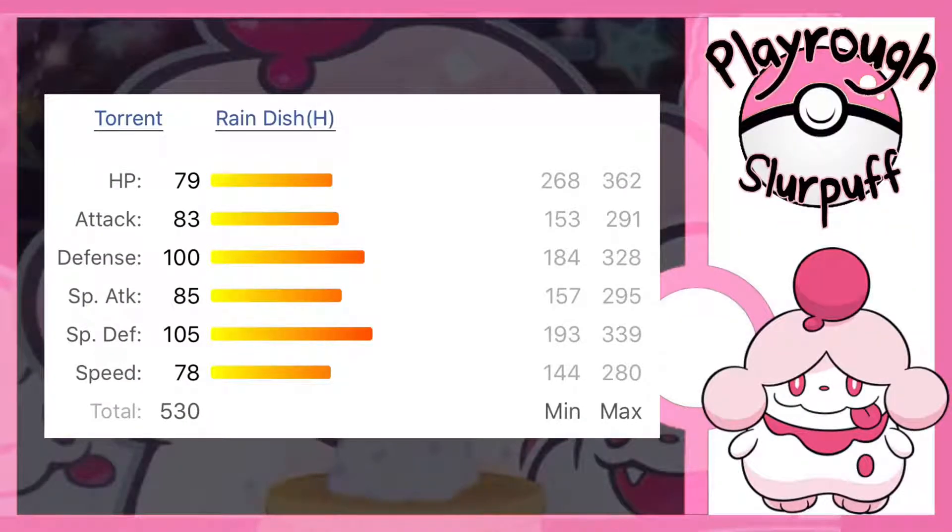Another important thing to talk about are the abilities that Blastoise gets. You can see Torrent, which is the Water type ability that all water starters get. Basically, when you have one-third HP or less, you get an increase in power for your water type moves. Then you have the hidden ability Rain Dish — when Rain is active, you get one-sixteenth of your max HP every turn. Really cool hidden ability.